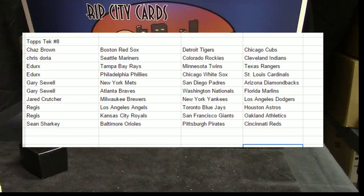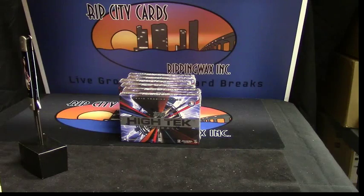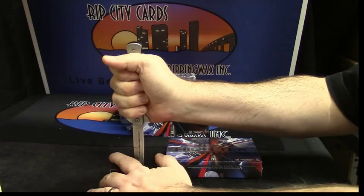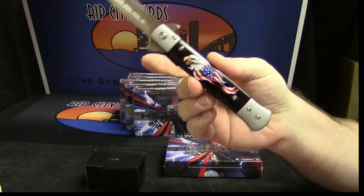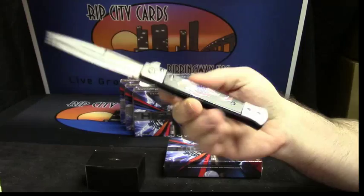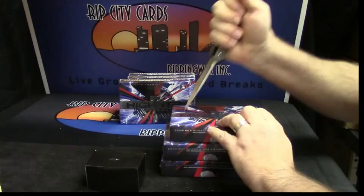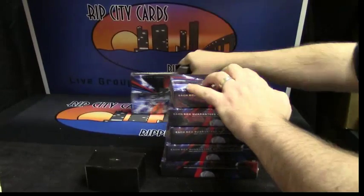Much better now that this break is filled, I can tell you that. Does everybody know who they have? If you don't, it's too bad now. Let's get the Liberator out — this is my opening tool, she is called the Liberator, American Eagle switchblade action. Because none of these cards want to be kept in this box.